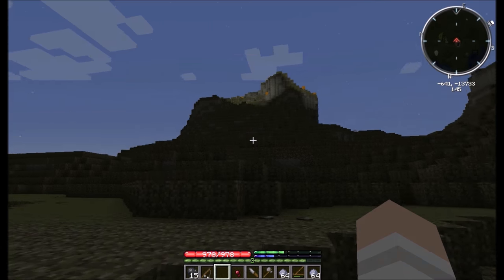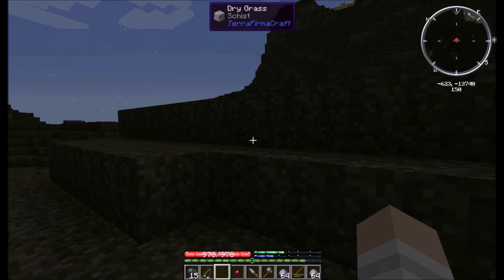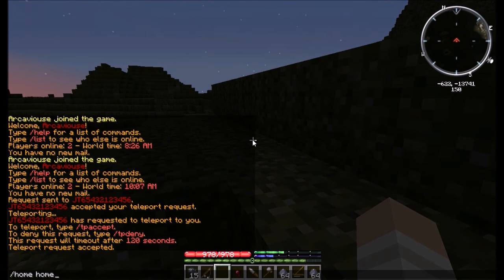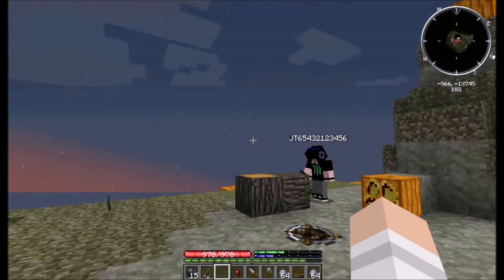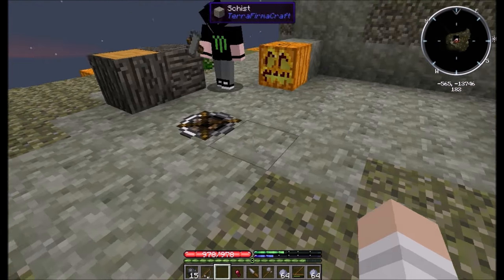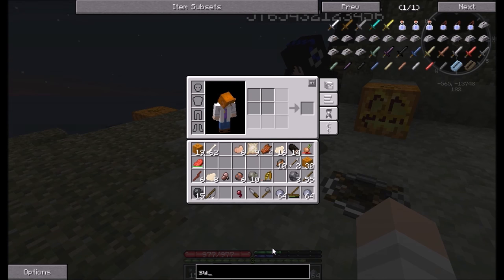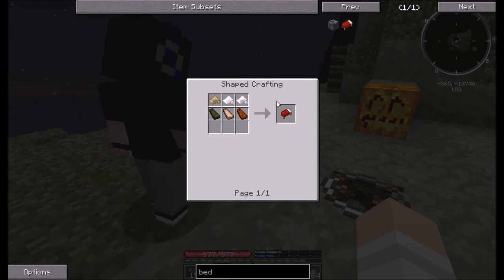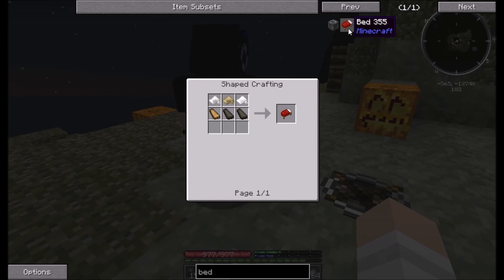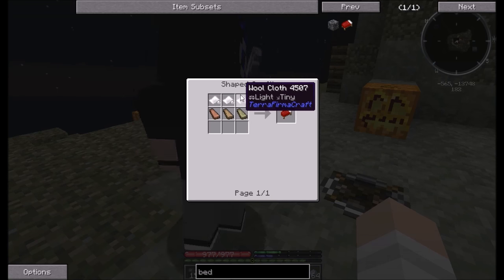Let's get the hell back up there before we die. I'm trying to remember how to make a bed. You place a large hide on something — is it wood? I don't remember, look it up. I think they changed it now — you have to actually craft a real bed, which requires lumber and cloth.